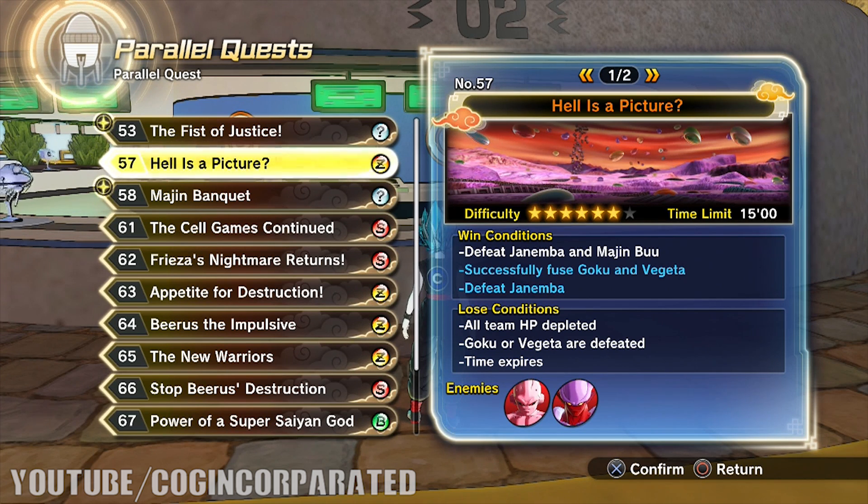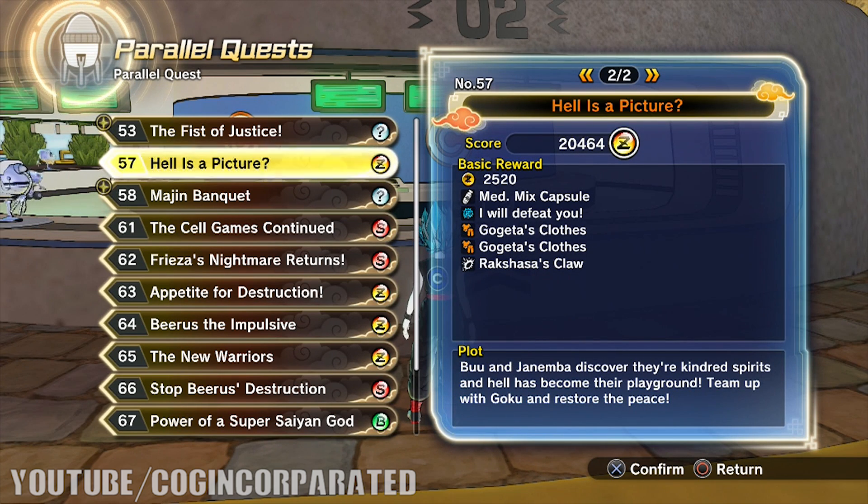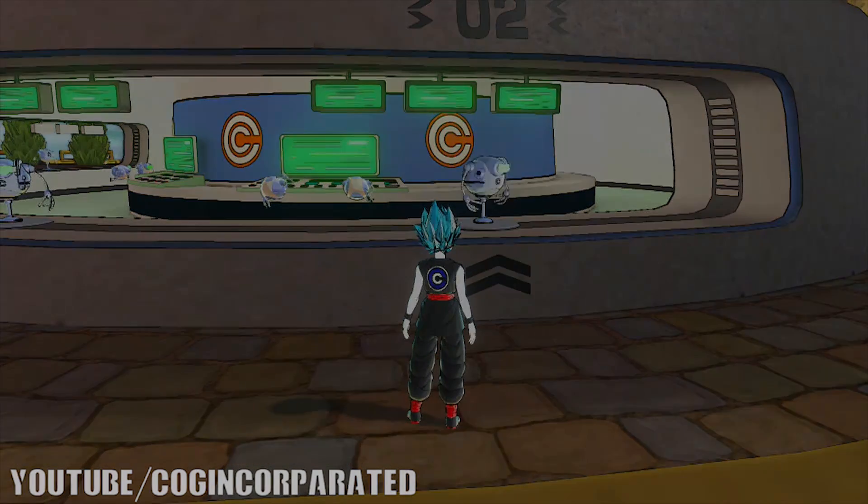You need to unlock Parallel Quest 57. If you don't have this unlocked, go ahead and progress through the story — the further you progress through the main storyline, you should be able to unlock it automatically. In Parallel Quest 57, you have to defeat Jinamba and Majin Buu, successfully fuse Goku and Vegeta, and defeat Jinamba. You will get Gogeta's clothes in this Parallel Quest.